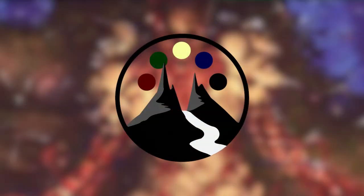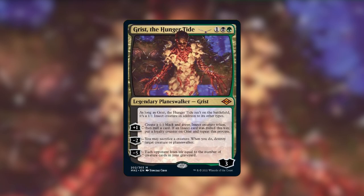Hey guys, welcome to another EDH Deck Tech episode brought to you by the Command Valley. I'm your host Landon, and I'm super excited to be bringing this week's Deck Tech episode to you. So Modern Horizons is here, and there's been a lot of talk about this new buggy commander, and that is Grist the Hunger Tide.